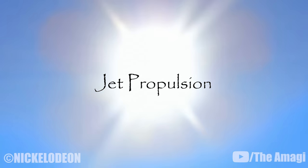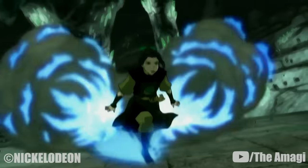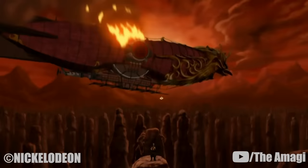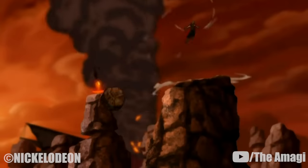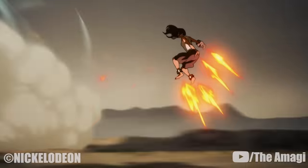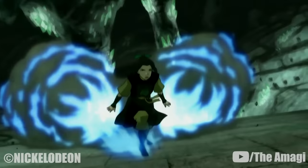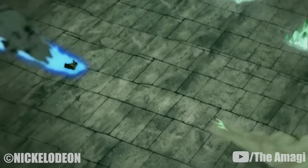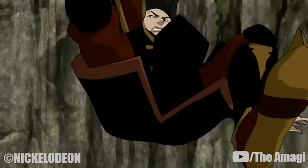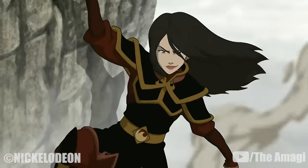10. Jet Propulsion. Skilled firebending masters are able to conjure huge amounts of flame to propel themselves at high speeds on the ground or through the air. Normally this can only be used for short periods by regular firebenders. However, when augmented by Sozin's Comet or the Avatar State, this technique can be used for sustained levitation and flight. It was first demonstrated by Azula during her battle with Aang in the crystal catacombs, where she released the flames horizontally and blasted Aang backward. Azula also used it to propel herself over the boiling lake while pursuing Zuko, Sokka, and Suki escaping the prison, and used a smaller burst to save herself from falling when knocked off an airship.